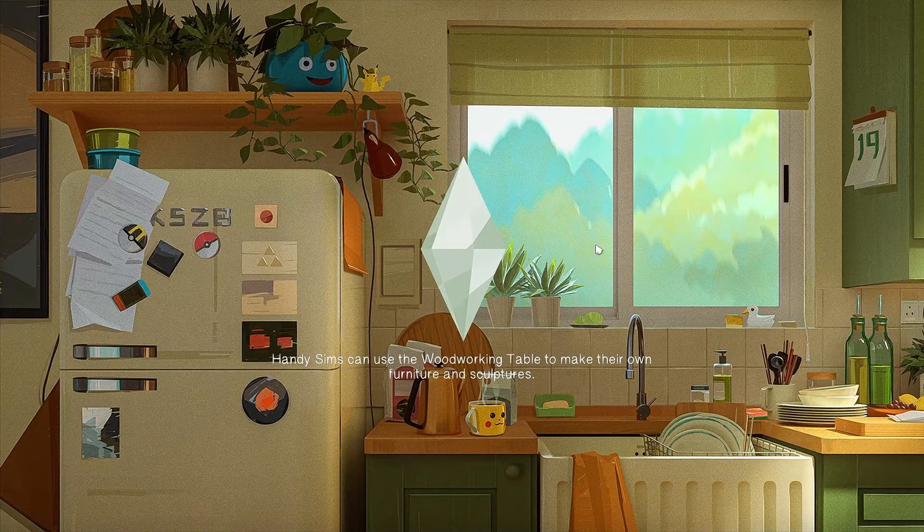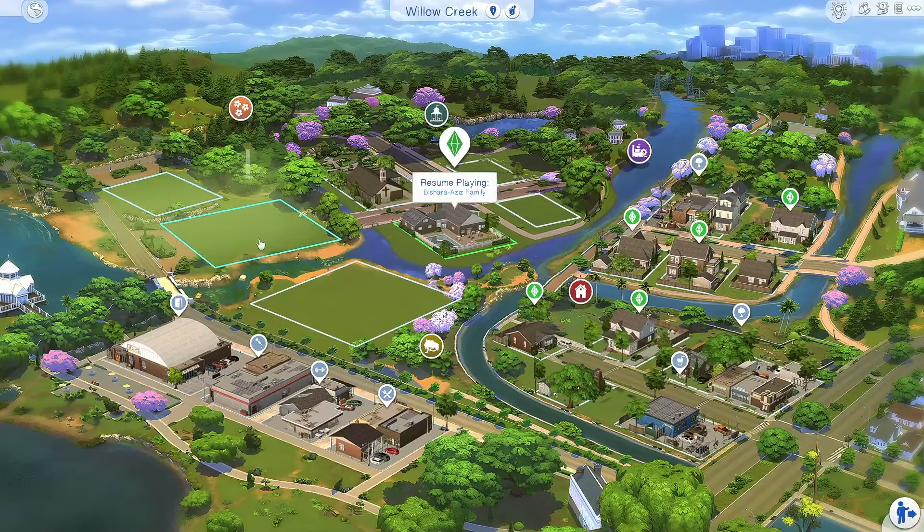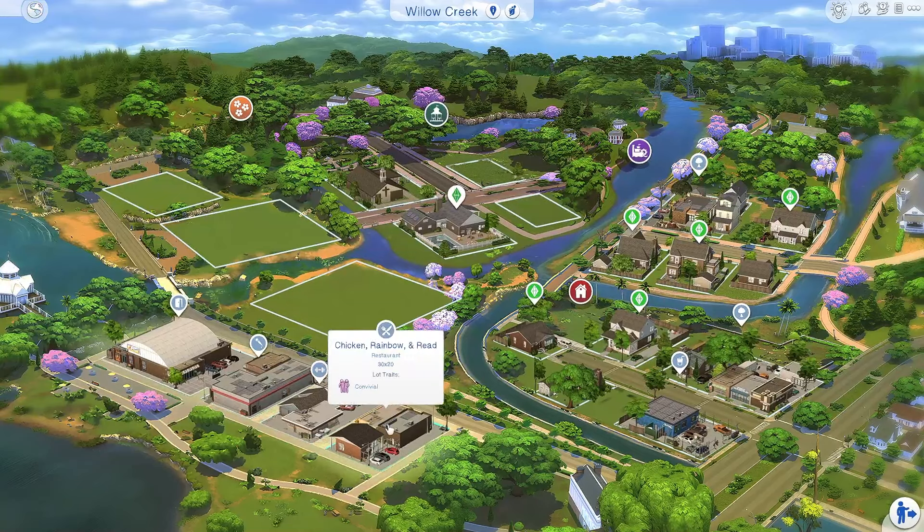So we're gonna jump right in. I have two saves — just a duplicate just in case one messes up. I'm trying to figure out what family I want to start with, but as you can see I made a lot of progress — I only have four lots left in Willow Creek. This save is meant to be very realistic in terms of build style, and I have a bunch of multi-purpose lots.